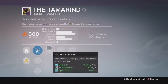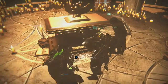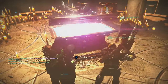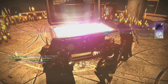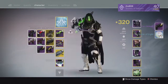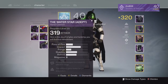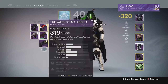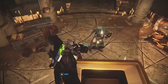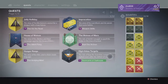Pretty decent Rocket Launcher overall for Crucible if you can get the Grenade and Horseshoes perk on it. Moving into my next character, my Hunter, from the Lighthouse chest, we ended up getting ourselves a Water Star Hand Cannon once again. This time it came in at 319, which was pretty cool, and it also had Hidden Hand as the unique perk on it. So that was actually a really good drop — Hidden Hand is a pretty solid perk for that Hand Cannon.